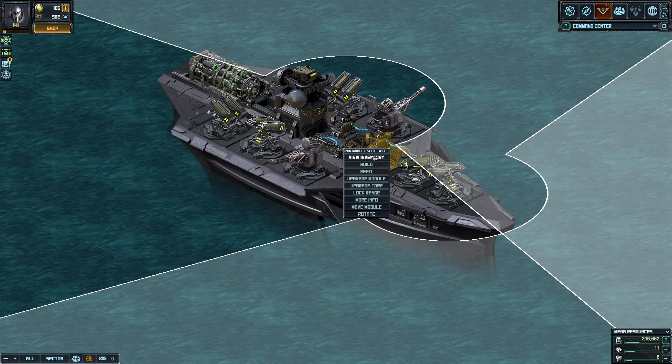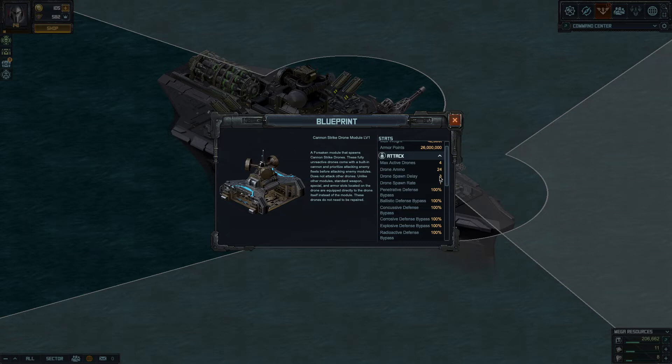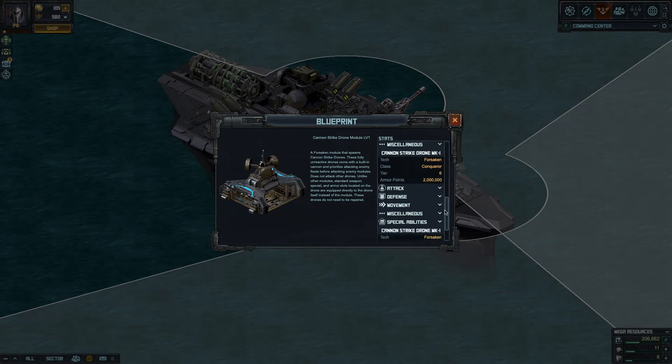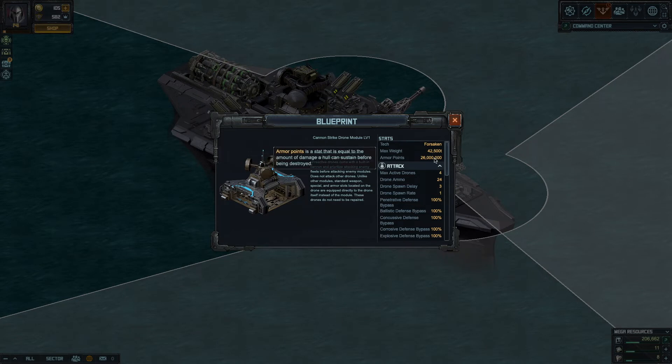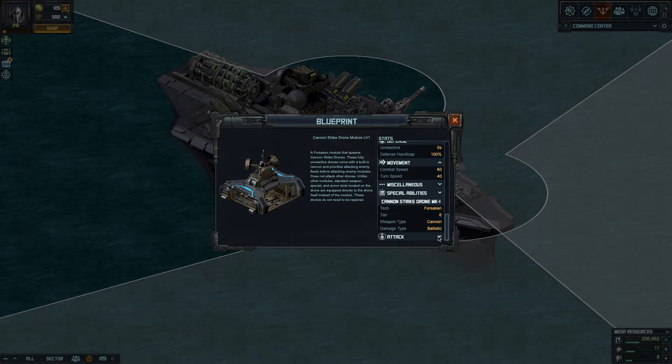I have one level 1 drone module here. At level 1 you get a maximum of four drones, with a three-second delay between one drone and the next spawning — it spawns one at a time. The module has only 50k deflection and 26 million health. The drone movement is 60 and 40, which is the drone speed, and the drone weapon starts at tier 6.